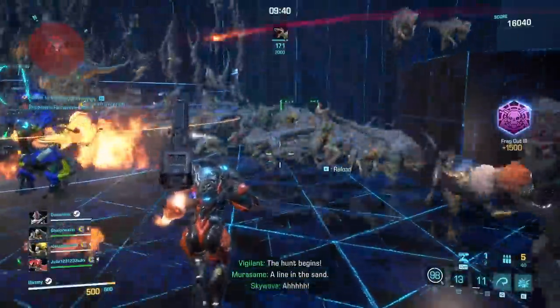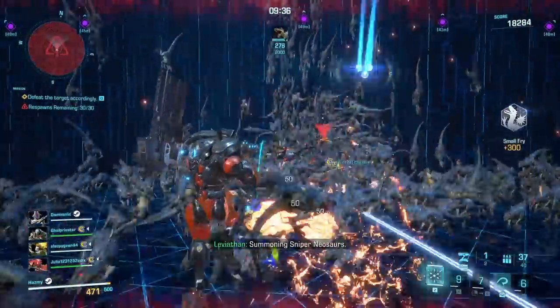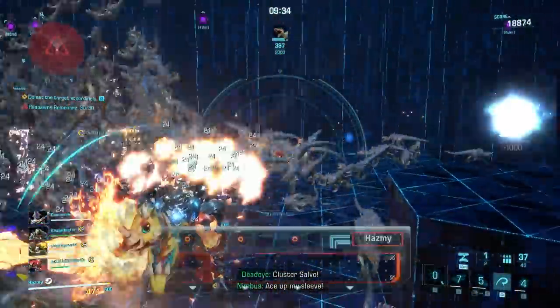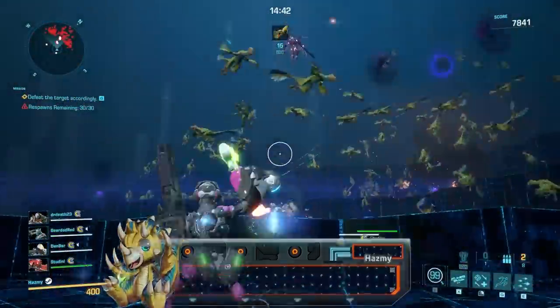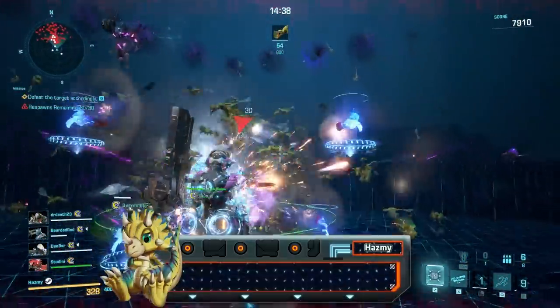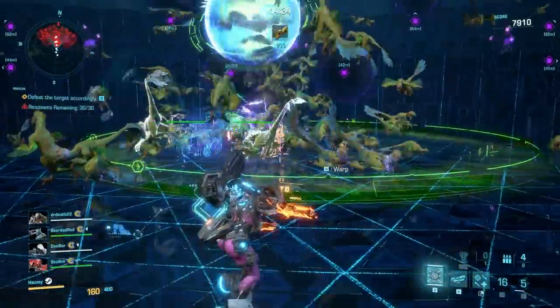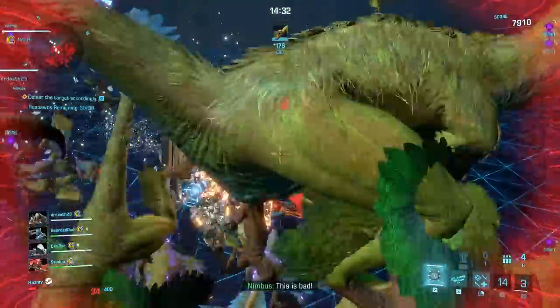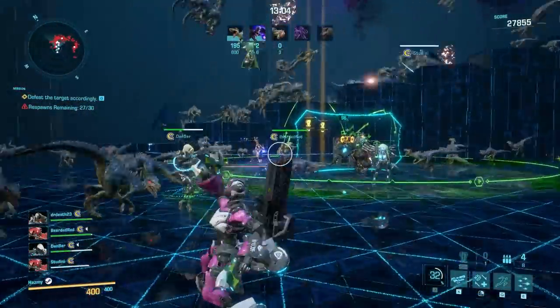Starting out, let's take the small hordes off the list as all of them have their weak spots — or critical spots if you prefer — at the same place: their heads. It's the standard shooter experience of going for headshots. The exception might be the Dino-Nichus, as these flying hybrid dinosaurs appear to have no weak spots, though it could just be that they're very hard to hit in the head since they're so fast.